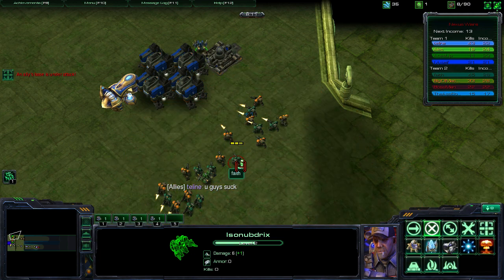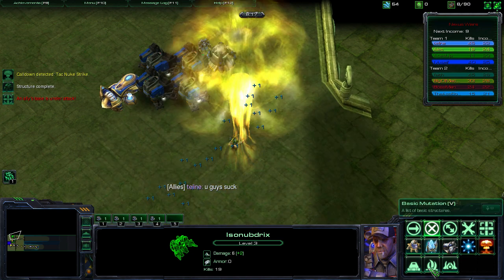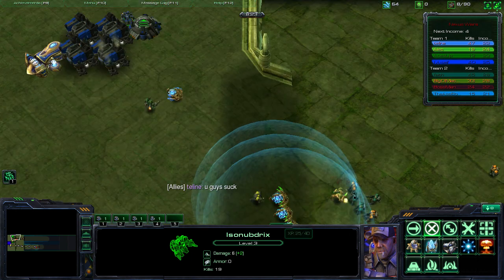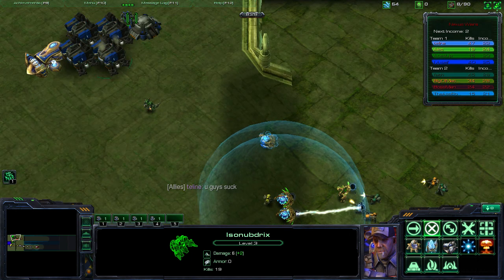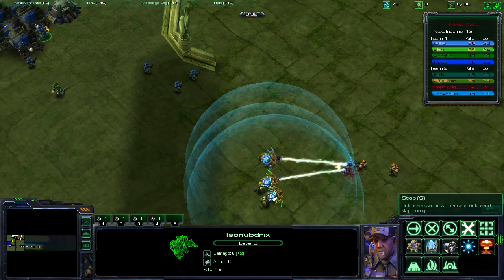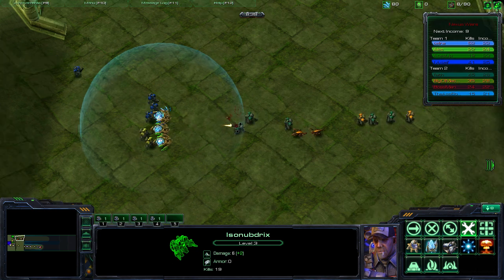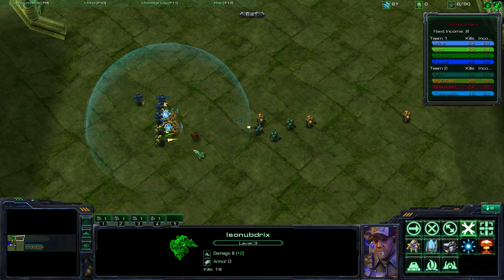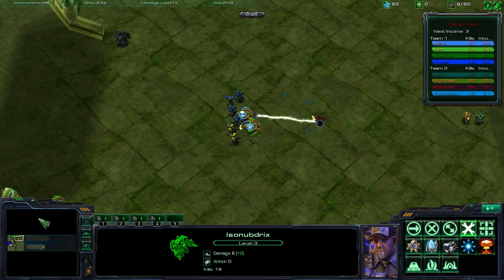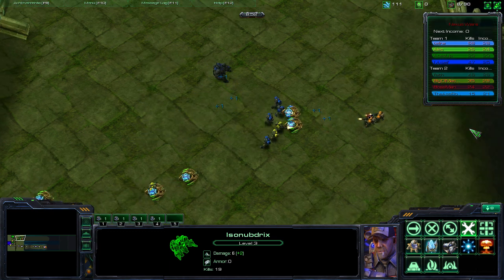Looks like I'm gonna have to use my nuke early — that's kind of a waste, but it's about the only thing we could do to stop their massive marines from destroying my building. Now we should start getting a heavier push compared to theirs — our guys will build up rather than their guys. Then they'll nuke back, their units will start to build up, and things start to get heavy.